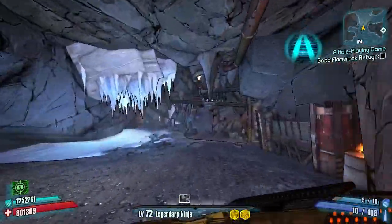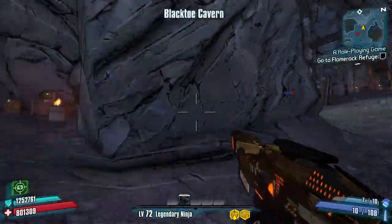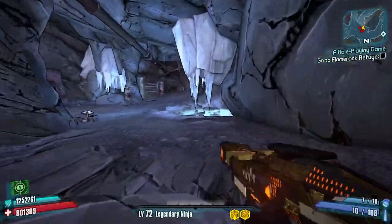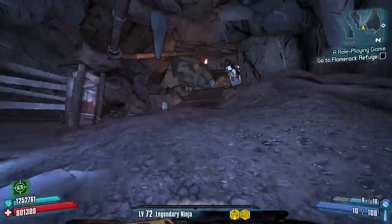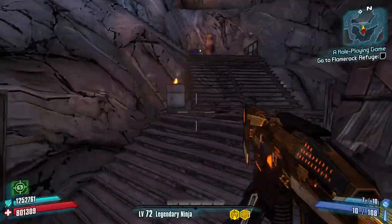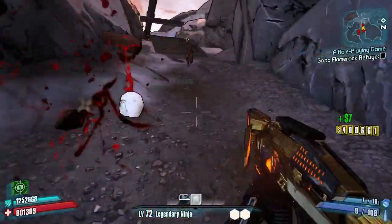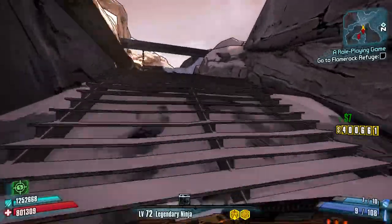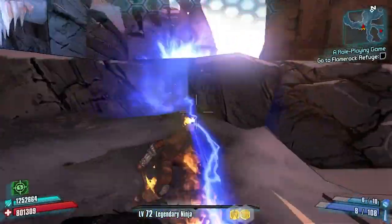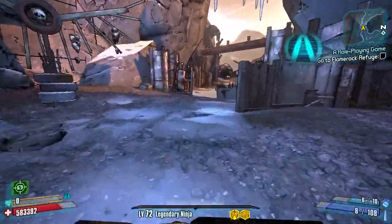That's a lot of badass psychos, and off the top of my head I couldn't really think of an area with some guaranteed badass psychos close to the spawn point. But inside Frostburn Canyon there are four guaranteed spawn points — they are a bit of a hike, so I would recommend using somebody with extra run speed, whether it be a Fleet Siren, getting your kill buff with a Zero, or even using a gun circle. We're gonna have two spawns right here — there is one and there is two — so that's our two guaranteed spawns at this point.